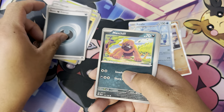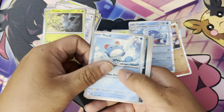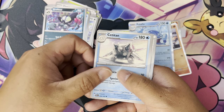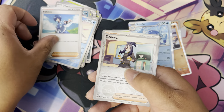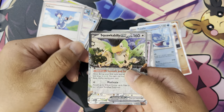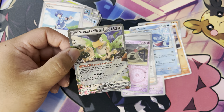You got Energy, Misdreavus, Wingull, Pineco, Marill, Grafaiai, Sinistcha, Falkner, Dendra, Sandygast, and Squawkabilly.